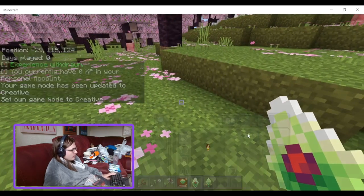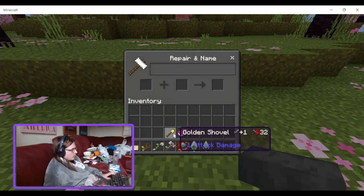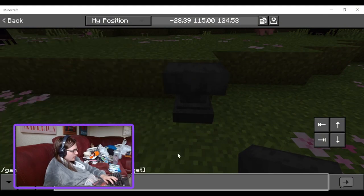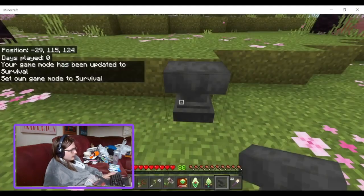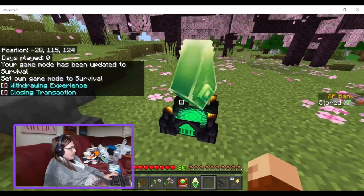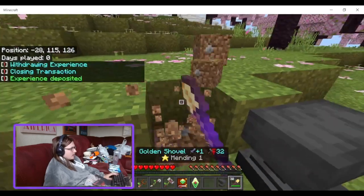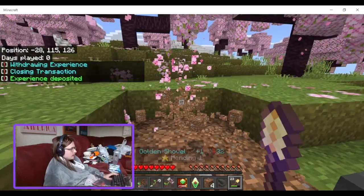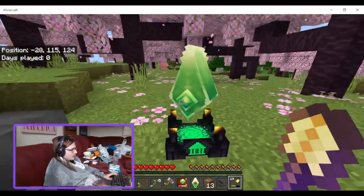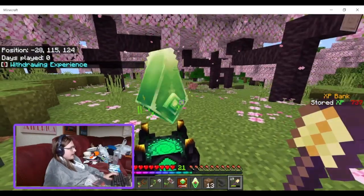I'd heard that if you use the bank it'll repair mending tools. You put down the bank and punch it to deposit XP. Let me dig a few blocks to get some damage on the shovel — nope, the bank does not do that. That myth is busted, I guess.